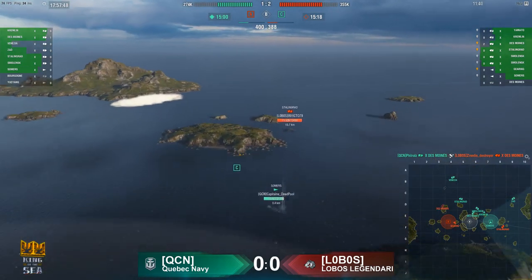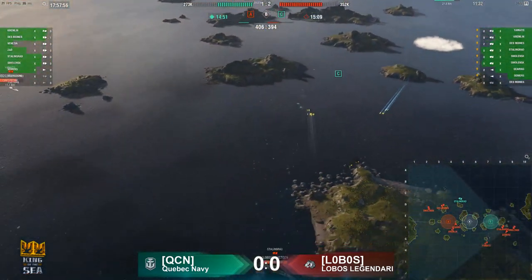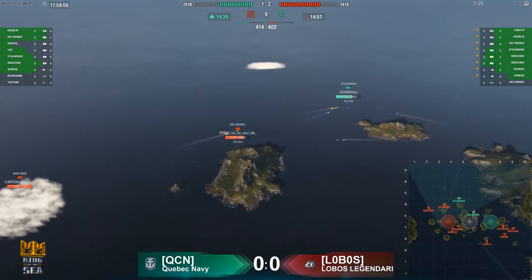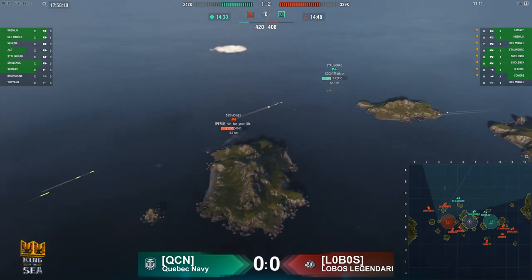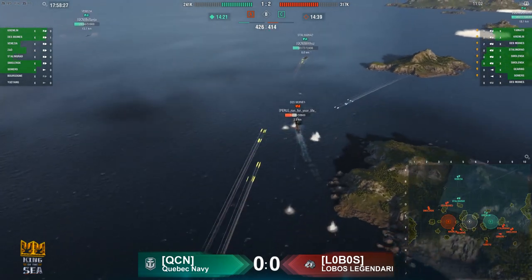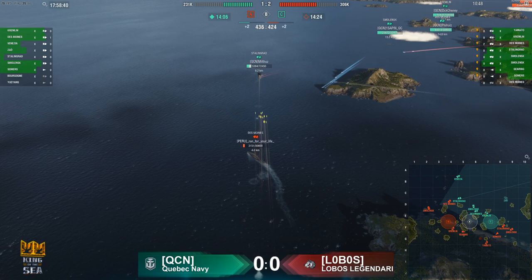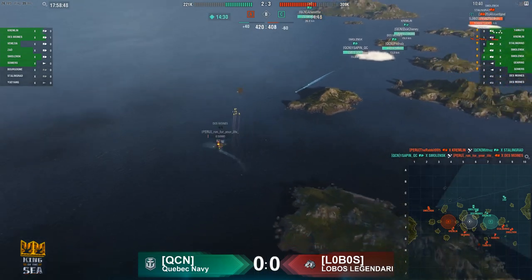The Somers of Captain Deadpool is moving in far too close to the Stalingrad and gets himself spotted. The Stalingrad has elected not to use his radar as they push very strong up that flank. QCN did not manage to take the B cap. The Stalingrad is far off the island — a big mistake — losing health very quickly. The Des Moines of Lobos moves in broadside to the Venezia with AP from the Smolensk coming in as well. All he had to do was stay on the island and farm down the Stalingrad with HE. Both cruisers go down — a good trade for QCN, but not a good overall scenario.